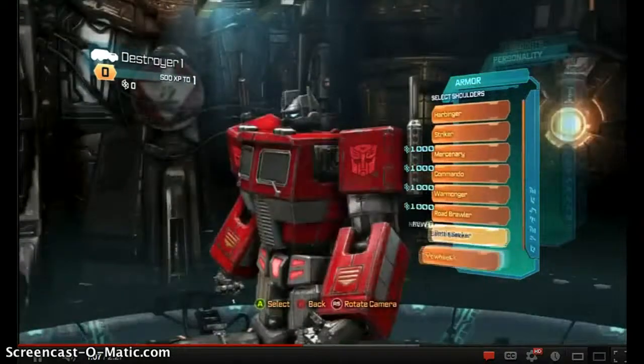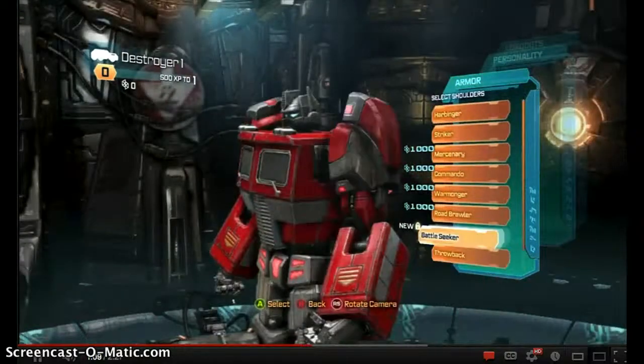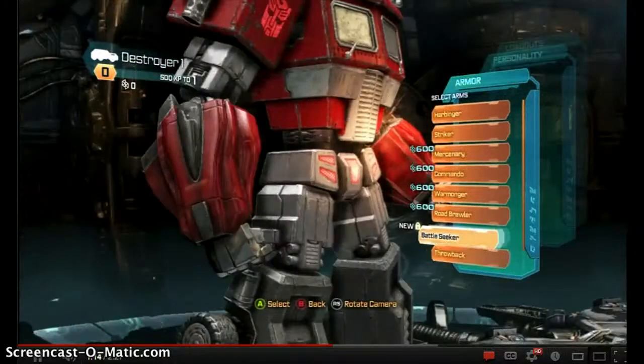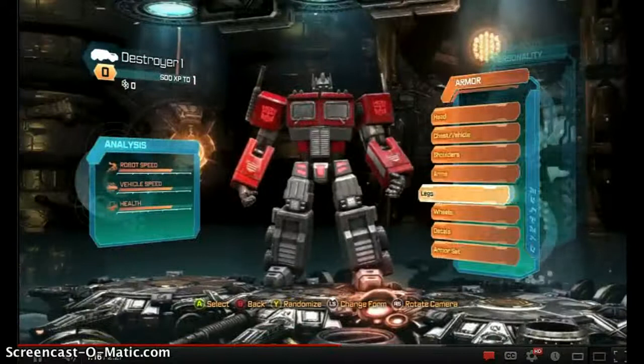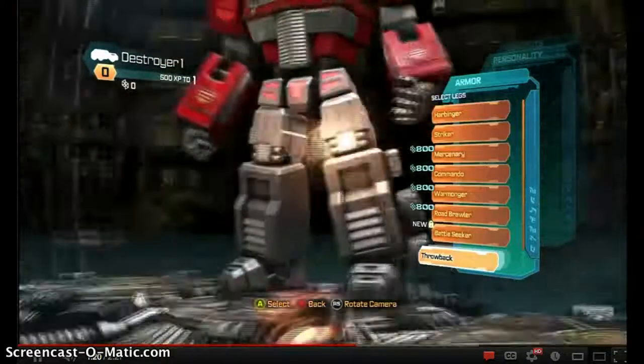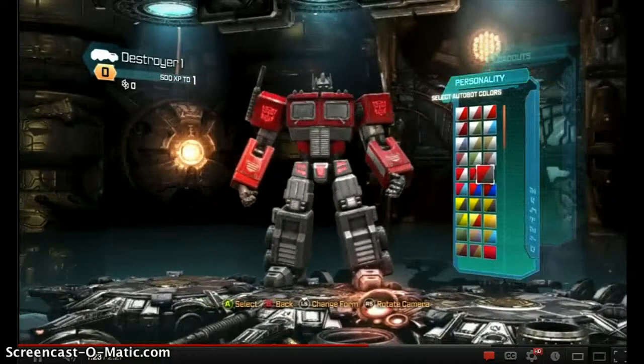The shoulders — throwback. You can put anything else you want on it, like I was just saying. The arms — throwback. I think I'm just going to have one class just dedicated to G1 Prime, because I think he's that cool.